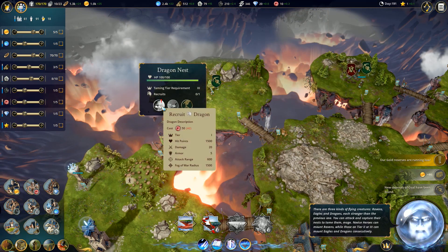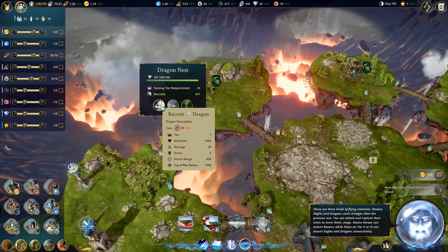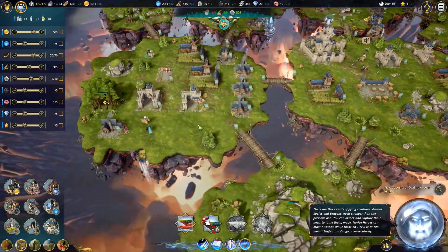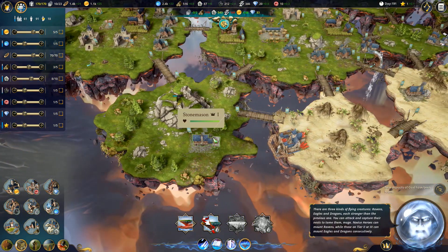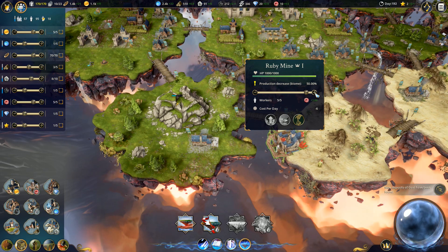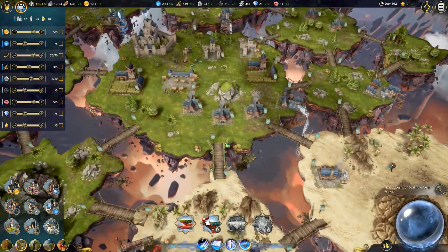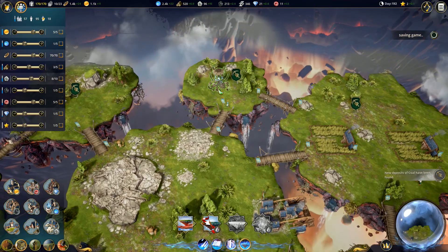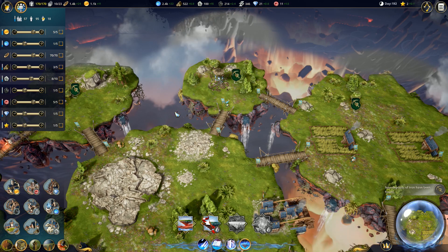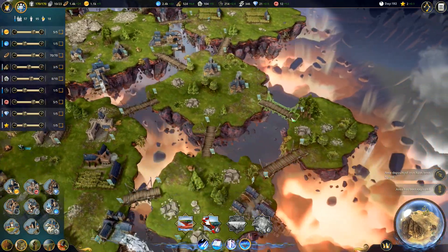So the dragon's nest - recruit dragon requires 40 or 50 rubies. And we do have ruby production going on around here somewhere, I just got to remember where. There it is - production decrease biome, 50%. Let's go ahead and throw in as many of these guys as I can into ruby production so that we can recruit a dragon, since we can do that now. And then the eagle's nest we can recruit using rubies as well. But again, we need rubies - we need a lot of rubies.